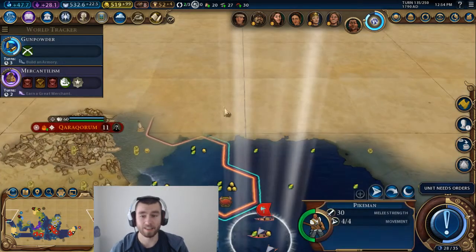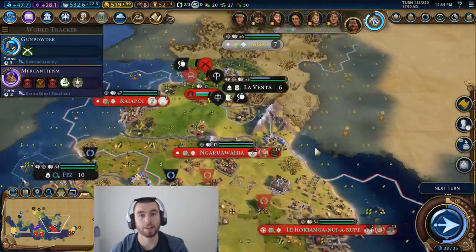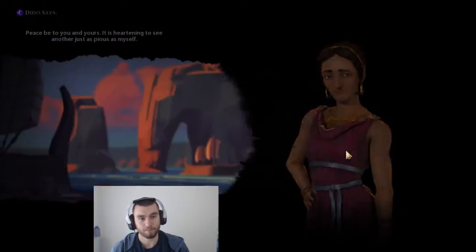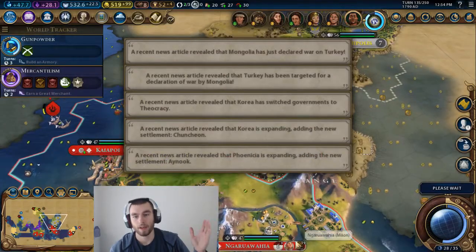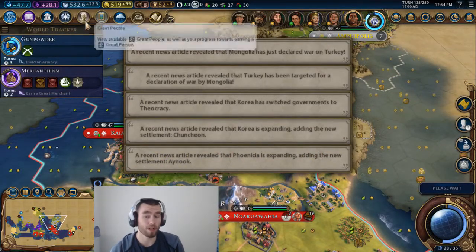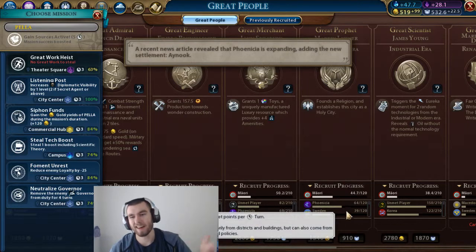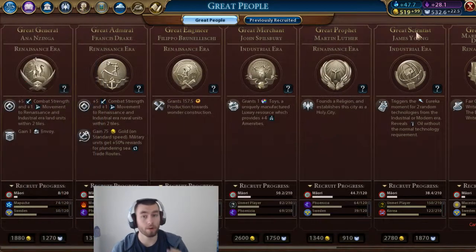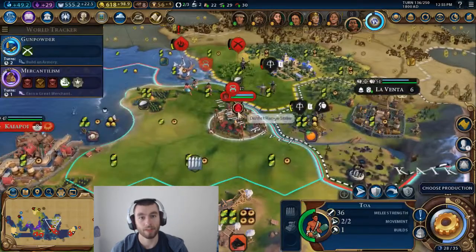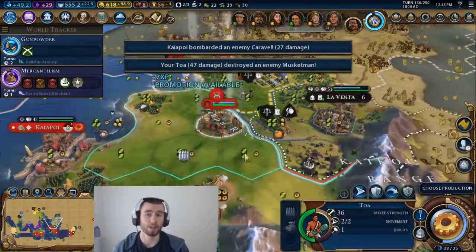Getting rid of attack and defense stats was really, really a good decision. I like the new promotion system and how units just go at each other. The units are also more expensive now — before, a market might cost 40 production and a warrior only 10, so you could make four warriors or one market. Now it's more like two warriors or one market, and some units cost as much or more than a market. That makes every unit more valuable in the long and short term because you can't produce as many.